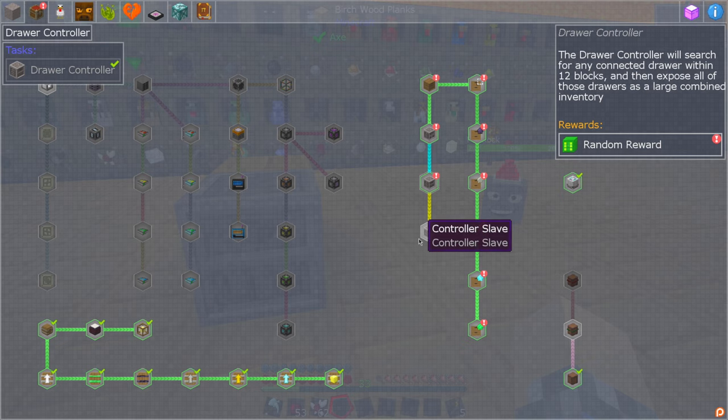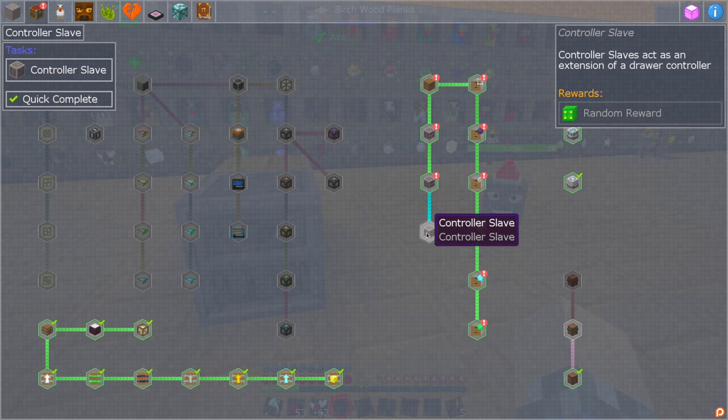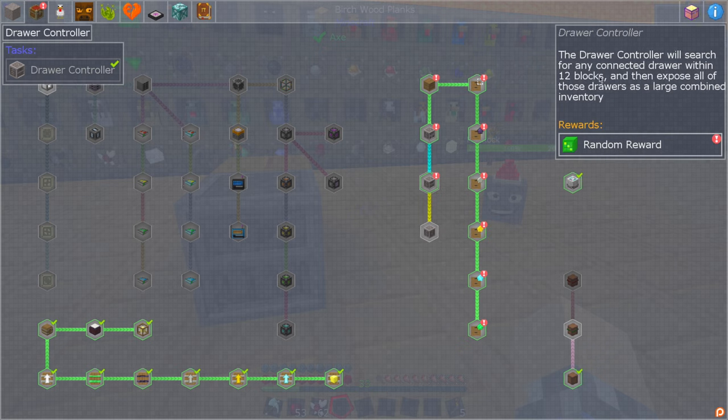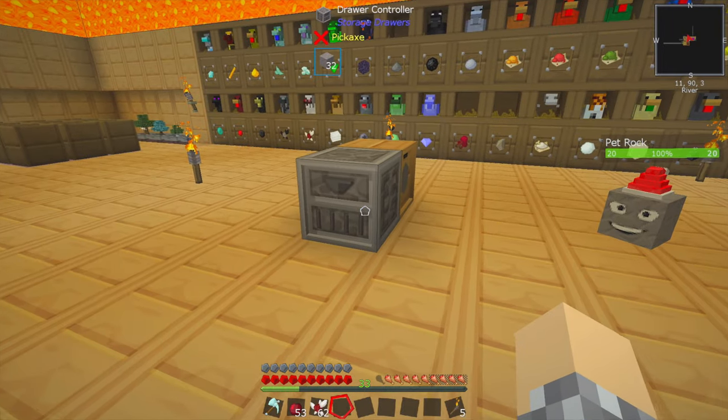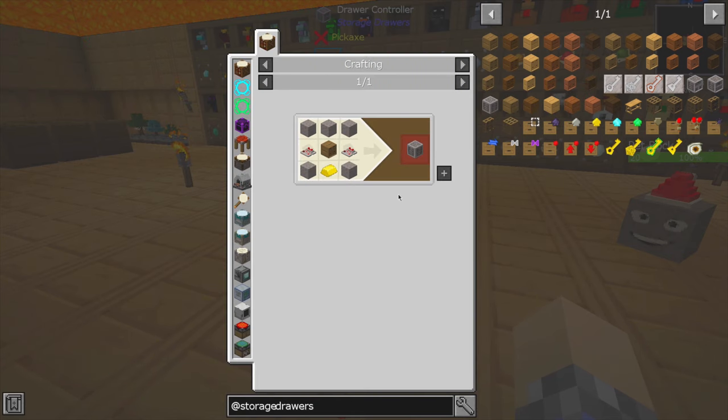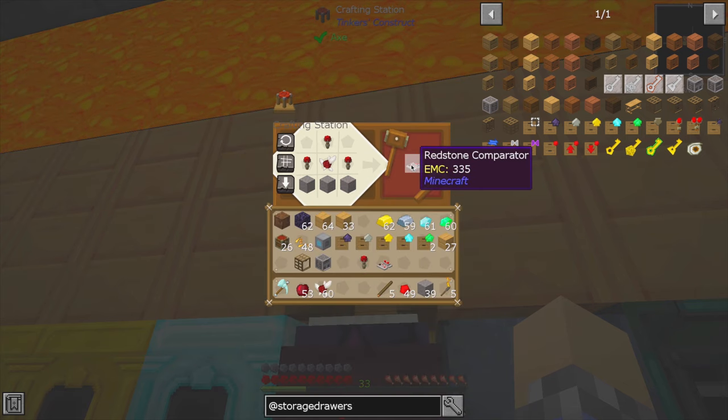I noticed there was one other thing we could build, which is a controller slave. It acts as an extension of a drawer controller — which I guess means if you have a limited reach with this thing, 12 blocks, and you put this within 12 blocks, would it expand the reach? Possibly — very similar recipe, so more comparators.